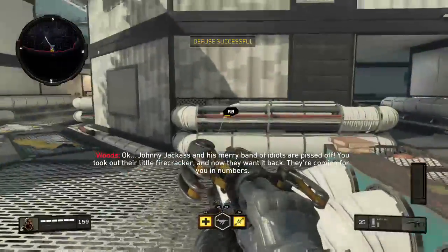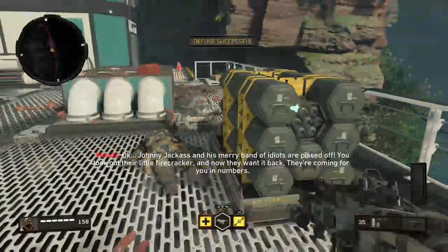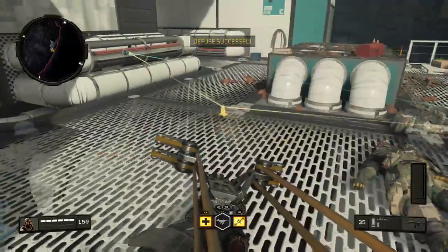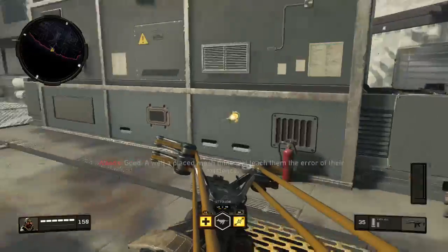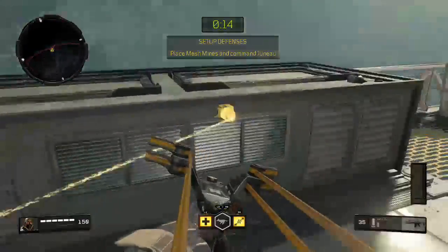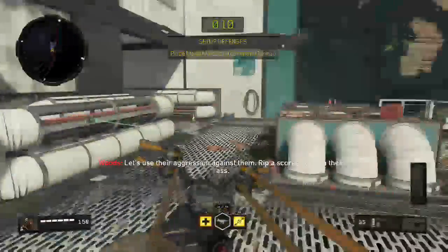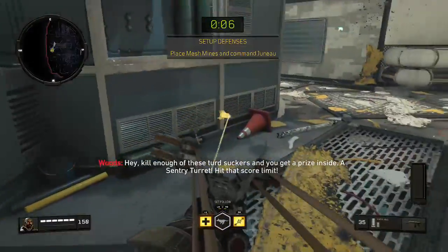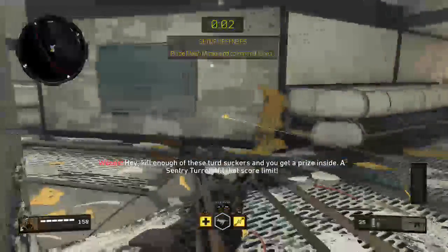Johnny Jackass's merry band of idiots are pissed off. You took out the little firecracker. Now they want it back — they're coming for you, in numbers. Good. A well-placed mesh mine would teach them the error of their existence. Let's use their aggression against them. Rip a score streak on their ass — kill enough of these and you get a sentry turret. Hit that score.